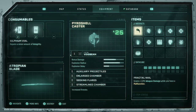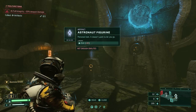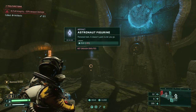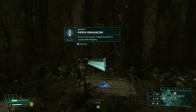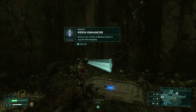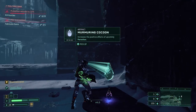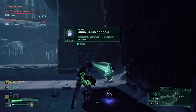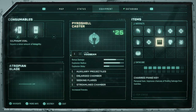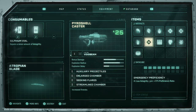The next important category are artifacts. These range from phenomenal effects, such as instant resurrection upon death, to those that fall into the meh category. Some are particularly good if found early, like the resin enhancer that only requires 2 resin to increase health instead of 3. And some, like the murmuring cocoon, go well with thematic builds like those that focus on collecting parasites. You can carry up to 15 artifacts and can manually destroy any to make room for others.